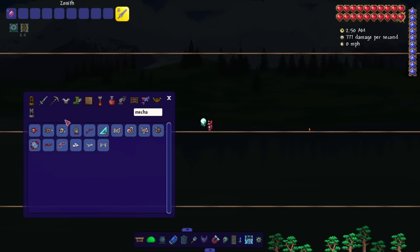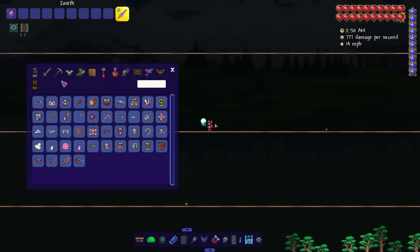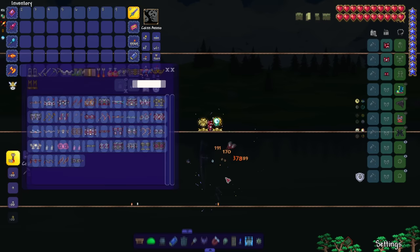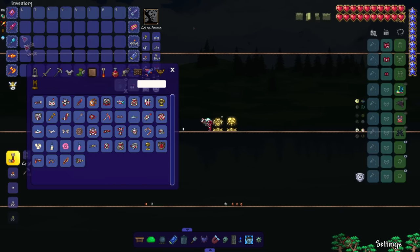Not only did it rework all the mech bosses but it added in two new mech bosses — and look at all this content. Not only do we get new boss fight stuff but we get a bunch of new items. They also reworked a bunch of the mech-tier items, so any weapons in the mech tier area they touched up, made cooler, made stronger. Let's start going through them.